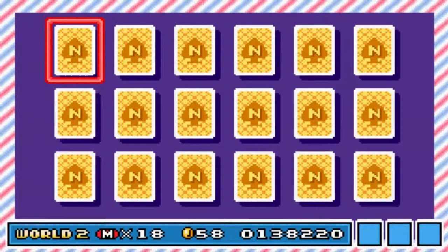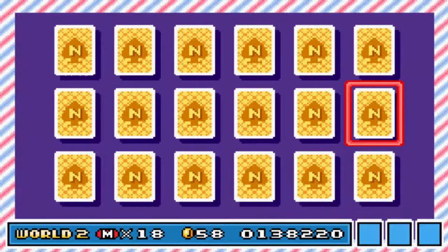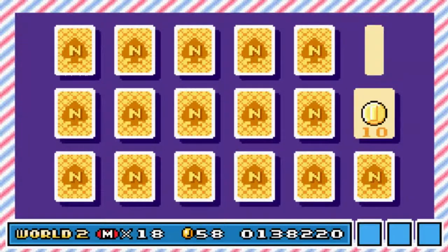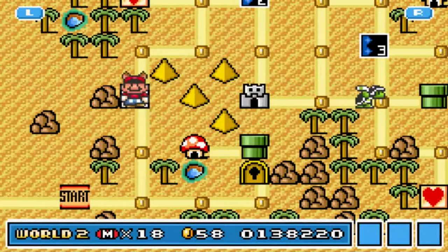Depends on how many panels you get — the completed panels you get. So here's a fire flower and fire flower — nope, it's a mushroom. Okay, 10 coins and a mushroom. Dang it, I messed it up. I didn't get any matches there, but that's okay.